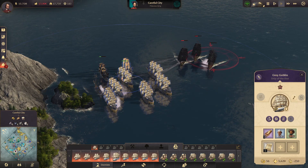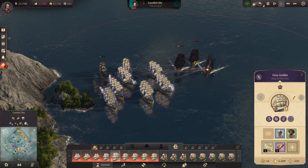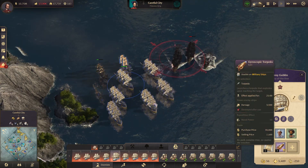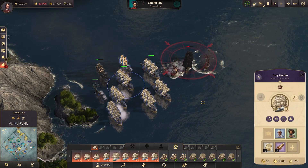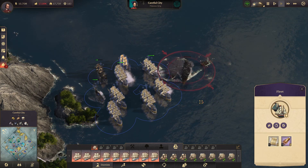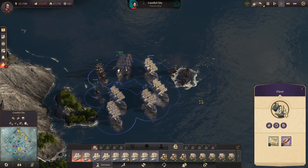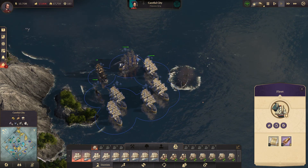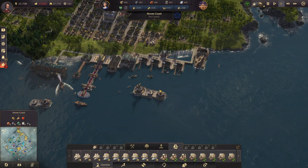I don't have a ship with torpedoes — do I? I do, in fact, have a ship with torpedoes. We don't really need them. Set sail. Alright, head over here and get some repairs.